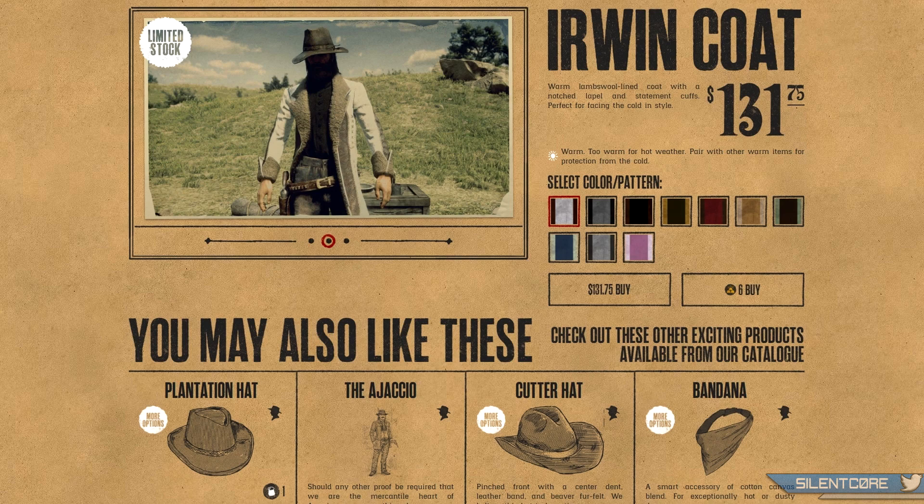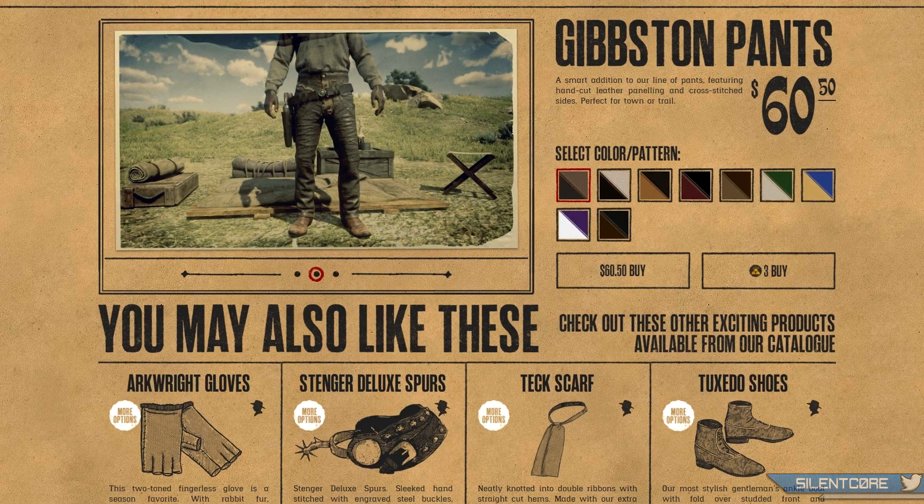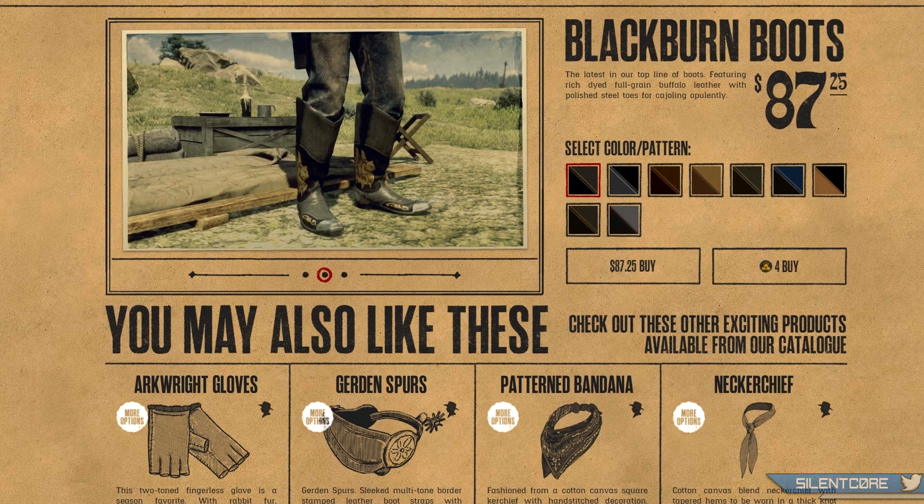The urban coat is now available for $131.75 or 6 gold bars. Next up we've got the Gibson pants — these aren't actually a new item; the next two clothing items are just a couple of new tints that have been added, but these are available for $60.50 or 3 gold bars. And last of all are the Blackburn boots at $87.25 or 4 gold bars, and again there are a couple of new color tints available for these.